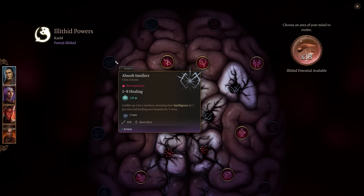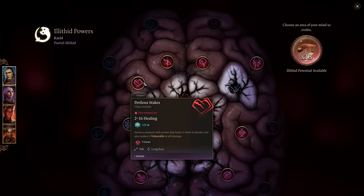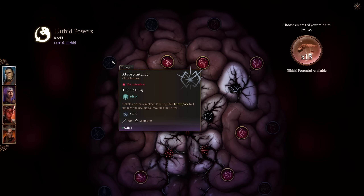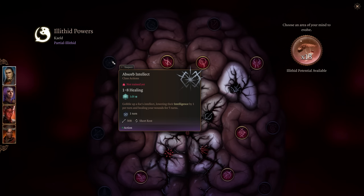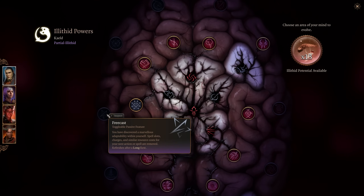Absorb Intellect gobbles up a foe's intellect, lowering their Intelligence by one per turn and healing your wounds for five turns — healing for 1 to 8 per turn. Combined with Perilous Stakes, which heals the enemy while making them vulnerable, Absorb Intellect further tips the scales: their Intelligence keeps dropping while you're getting five turns of roughly 20 total points of healing. We also have Free Cast.